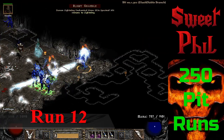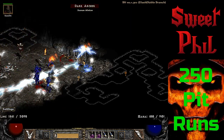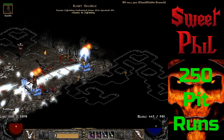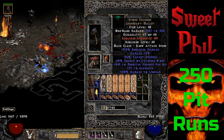Next up at run 12, this is where I get a little bit excited. I get a unique Legendary Mallet after slowly killing a lightning enchanted archer. She does indeed drop the Legendary Mallet, which can roll a Schaefer's Hammer — but of course, like everyone, I get the Stone Crusher.